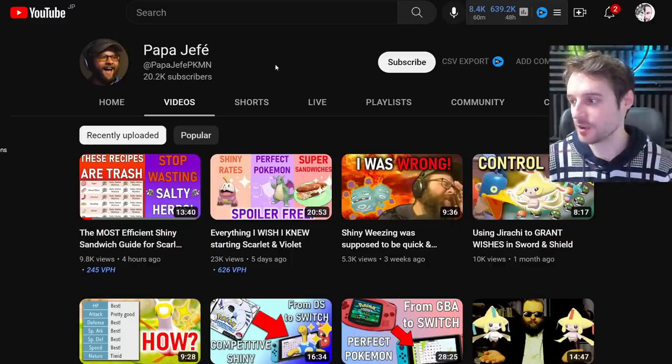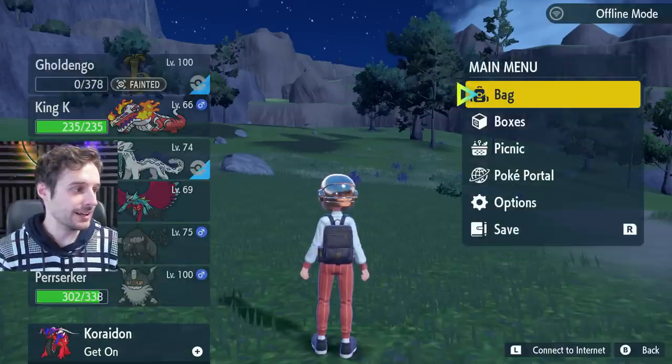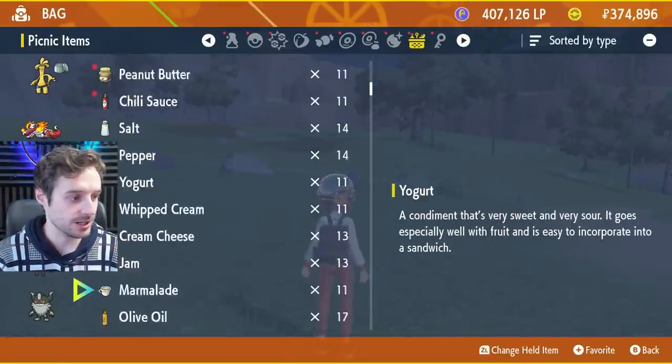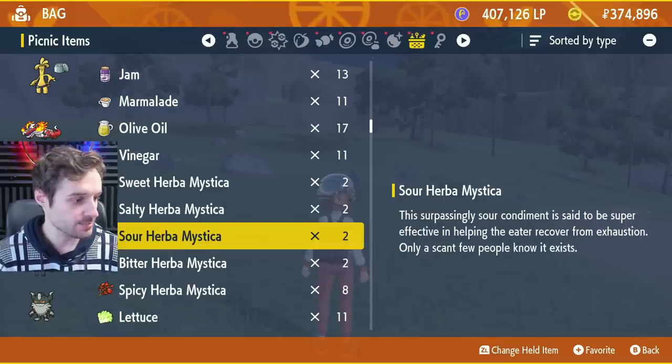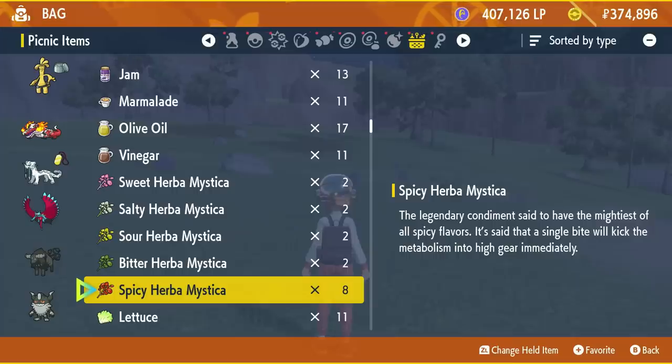This is a better alternative to what we had with the previous list for Salty Herbas. So here we are in-game — let's just pretend I don't have any Salty Herba Mysticas. I'm going to show you my Herba Mysticas right now. This is my collection of Herbas. Let's say I used all my Saltys — they're gone. I'm going to use Spicy Herbas because I got eight of them.